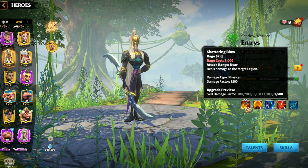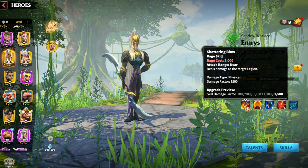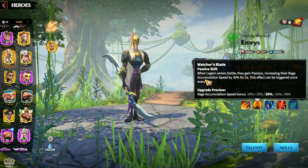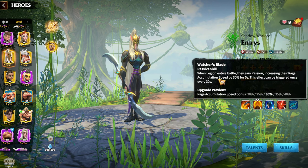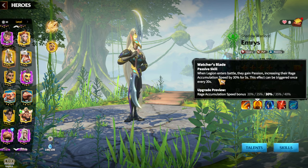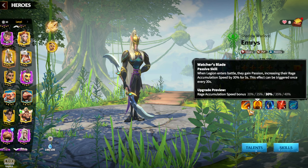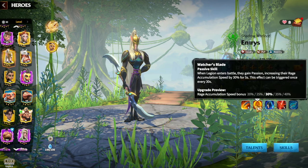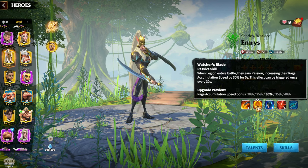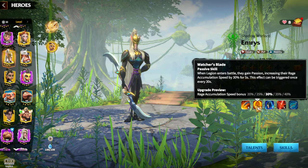The second skill is quite interesting: when Emrys's legion enters battle, you gain Passion, which increases your rage accumulation speed up to 40%. This means you will use your main skill faster whenever you have this ability. It's a quite good ability — you will be able to use active skills on this hero pair much sooner than with normal hero pairs.